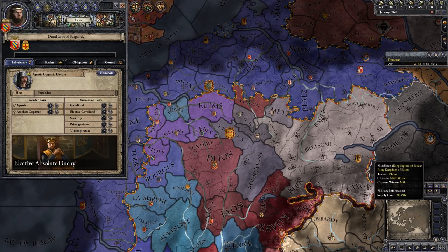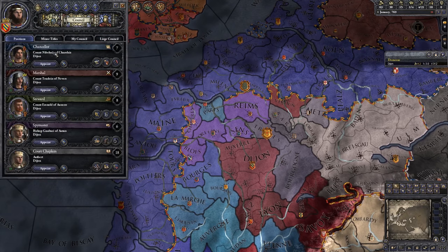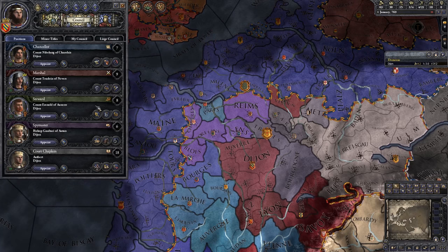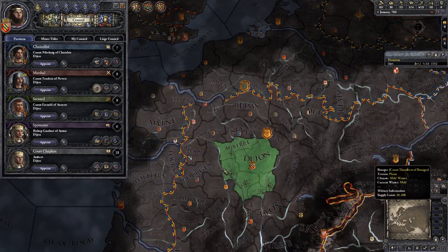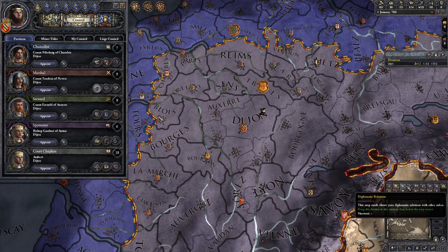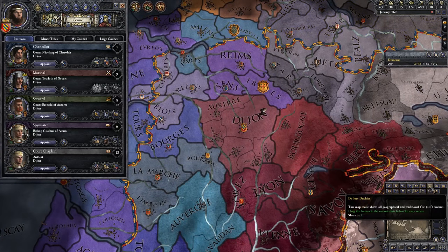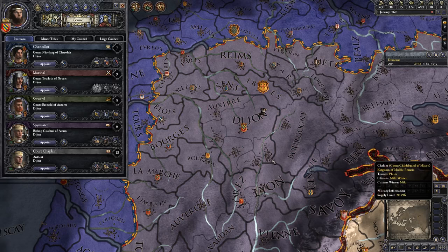Then of course we need to sort out our council. Before we do anything with our chancellor, our marshal wants to train troops in Dijon, which is our capital. Let's just put the map view on so we can see our stuff.